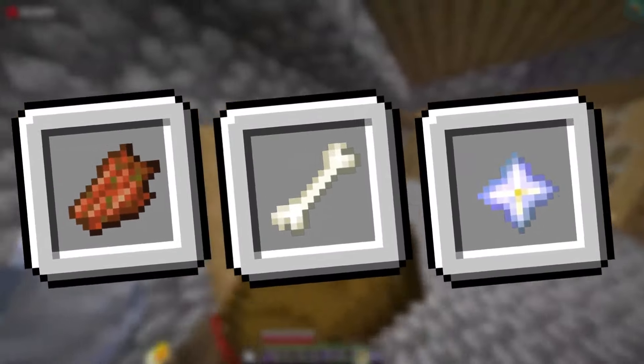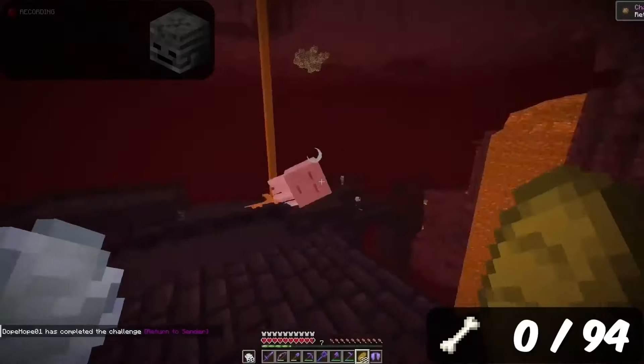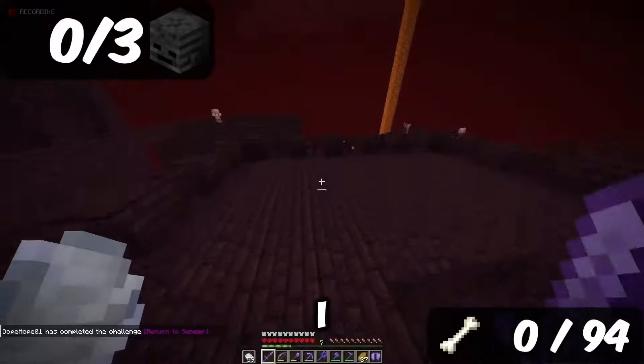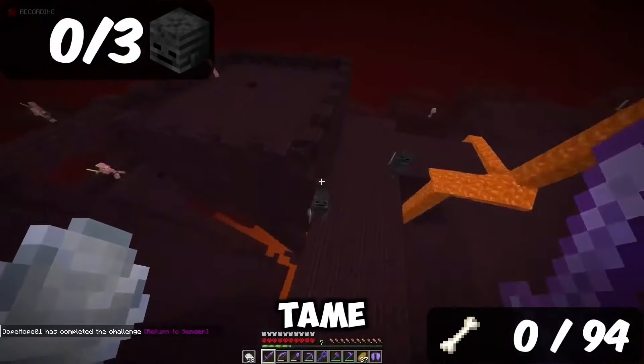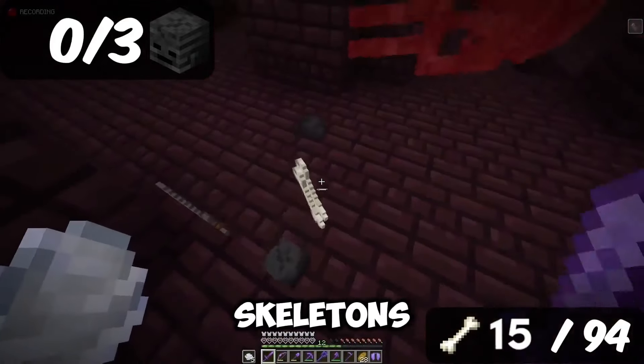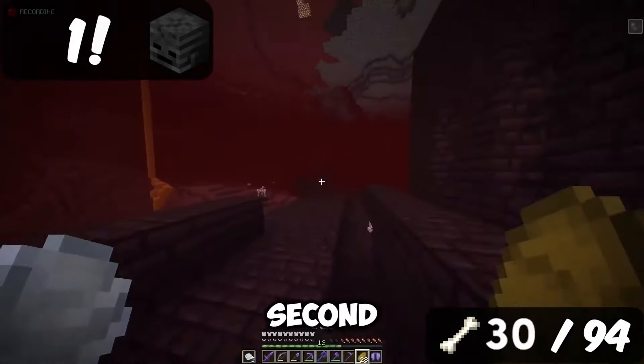First, I just need 3 of these items — I'll explain later. Starting with the bones, I need them for taming the wolves, as I need to find all 9 biomes and tame 2 of each. I went for the wither skeletons as my main source, as they also drop wither skeleton skulls, which I need for the second item.